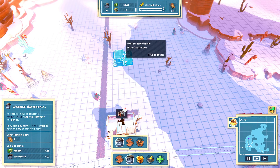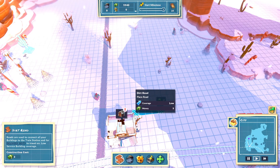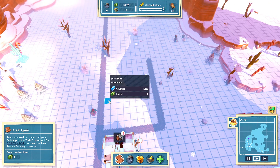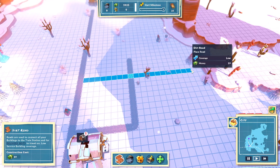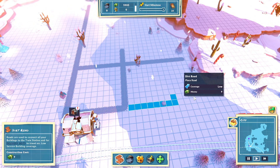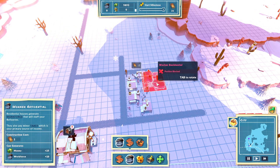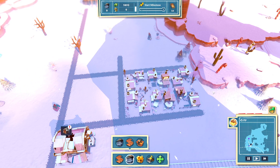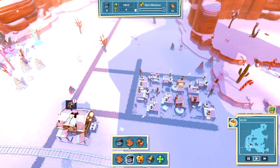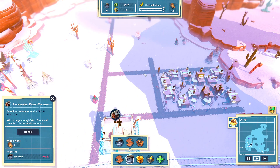I'm trying to decide if I want to go Main Street again, or maybe we'll leave ourselves those eight blocks, make ourselves a little square. I like this idea — we'll need a little road on the other side and then we can get our houses going. You can click and drag, so that'll do it.